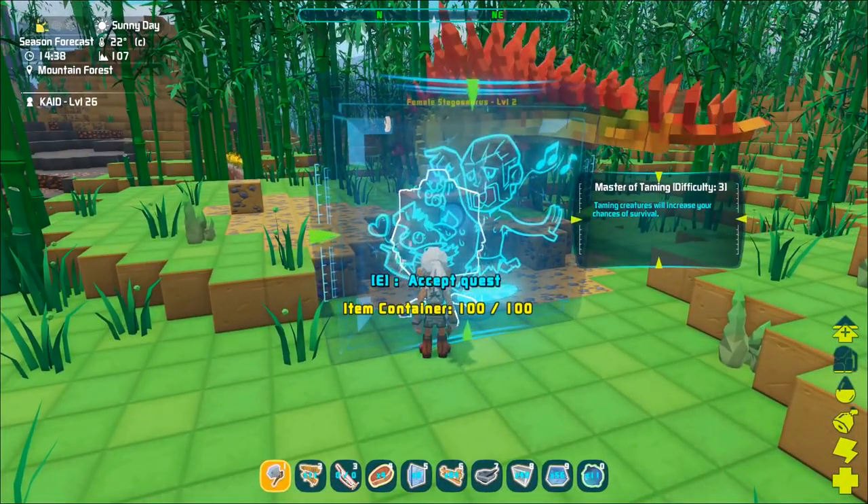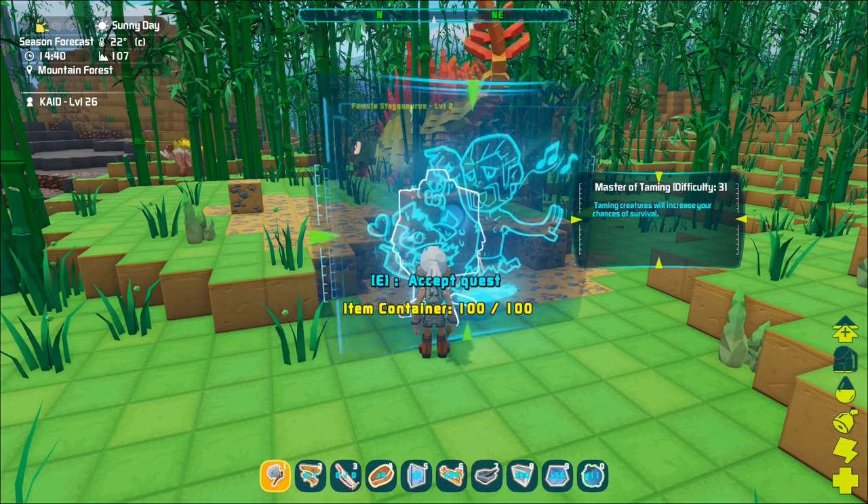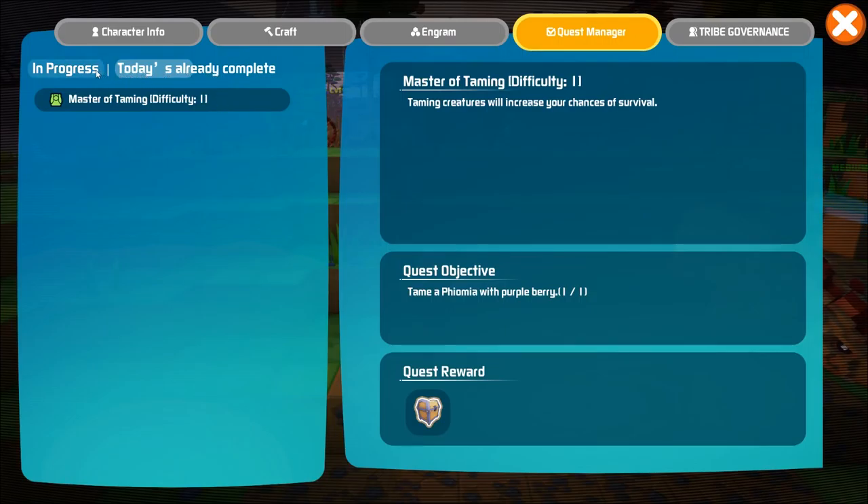You can accept a quest by approaching a quest mailbox and pressing E. Once the quest has been accepted you can then press CTRL-Q — this will display your quest manager. Here you can see the quests that you currently have in progress and also the ones you've already completed that day.